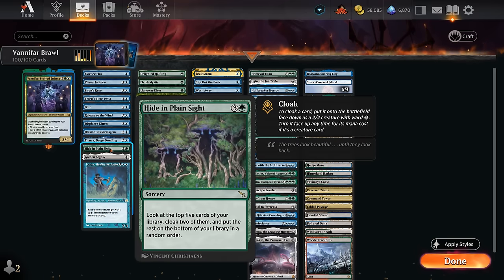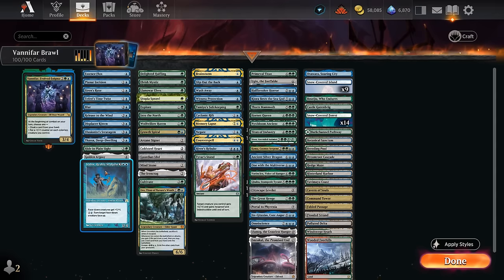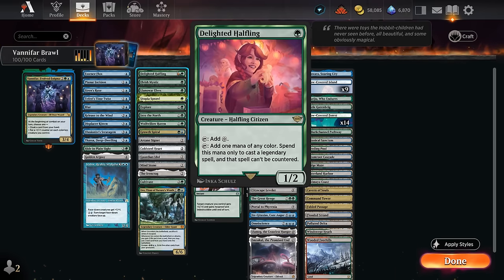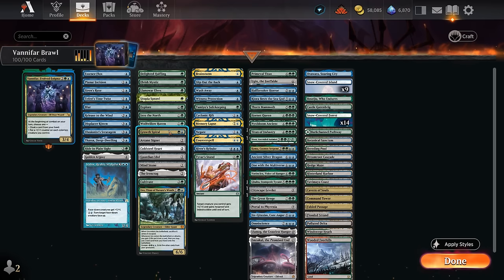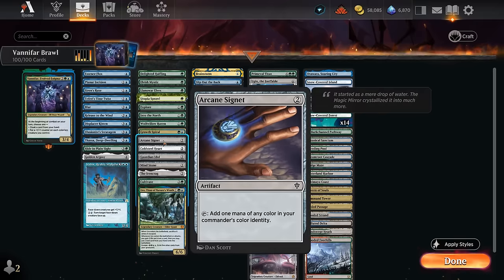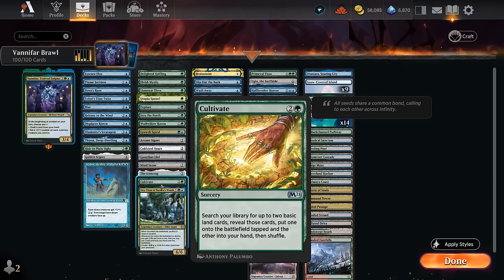Hide and Plainsight is another way to cloak cards onto the battlefield in case Vanifar doesn't work out. Golden Argosy is a little clunky to enable but we still want as many of these effects as possible. Isidore at 5 mana will pump our phased-down creatures. For ramp, at 1 mana there's Halfling (can also make Vanifar uncounterable), Elvish Mystic, Lenore Elves, and Utopia Sprawl. Explorer, Into the North, and Grow Spiral put extra lands in play. Wolf of Lowhaven and Chancel Land make extra mana. At 2 mana: Arcane Signet, Cold Steelheart, Guardian Idol, Mindstone, and the Ironcrag. At 3 mana: Cultivate (a nice 2-for-1).